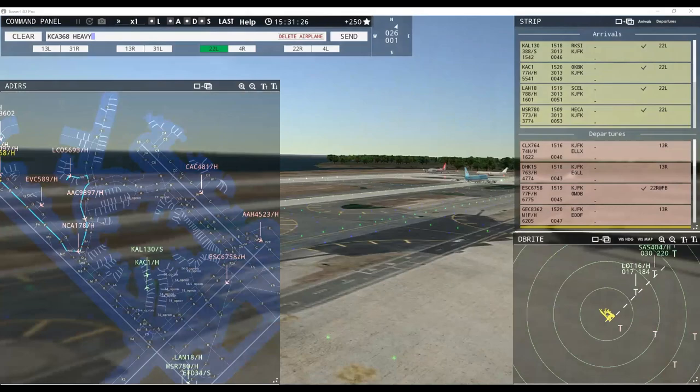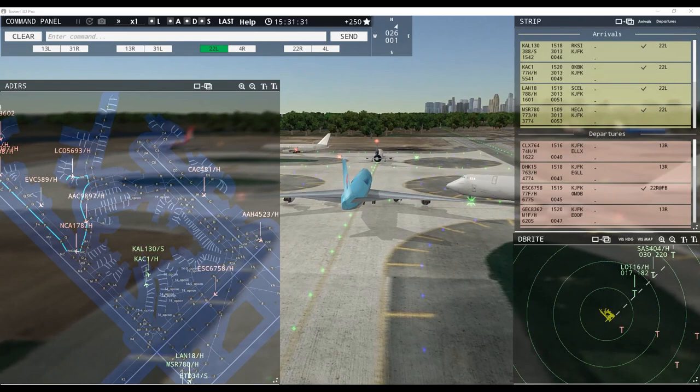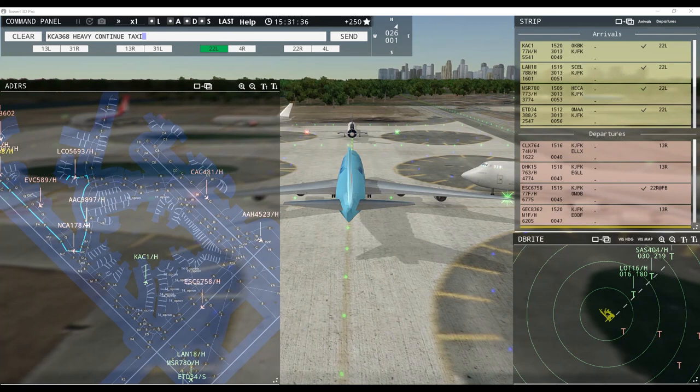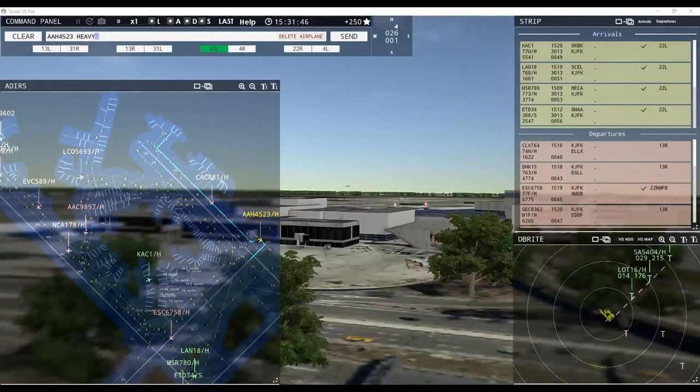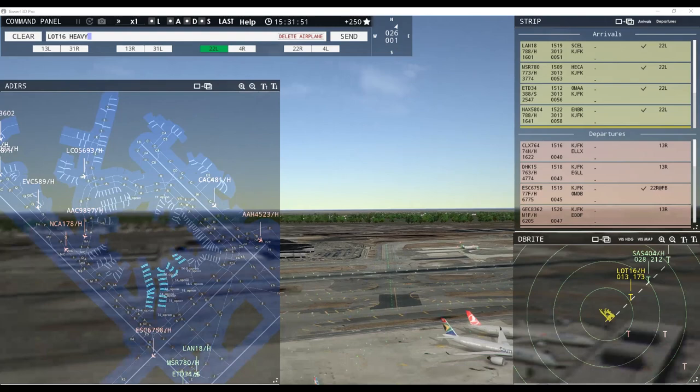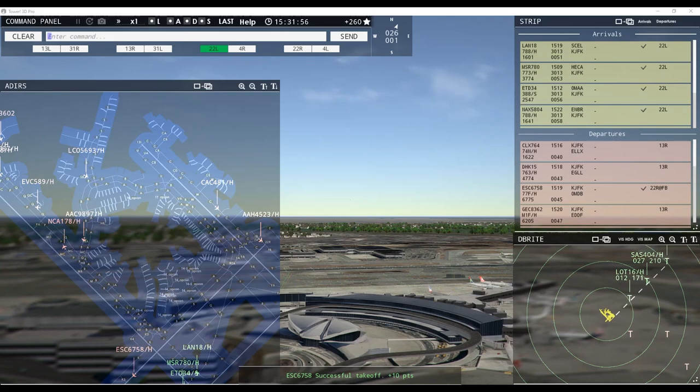Firebird 25 heavy, pushback approved, expect runway 13 right. Korean Cargo 368 heavy, hold position — then continue taxi. See if that's going to be an accident — it's just ridiculous, pushing him all the way in there. Aloha 4523 heavy, runway 22 right, line up and wait. Pilot 16 heavy, runway 22 left, cleared for takeoff. Runway 22 right, line up and wait — Aloha 4523 heavy. Egypt 780 heavy, continue taxi.